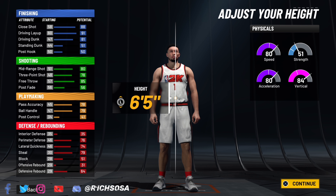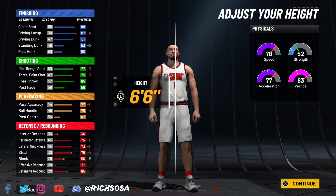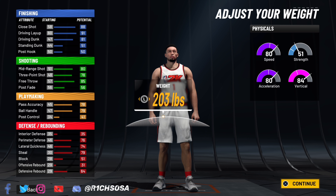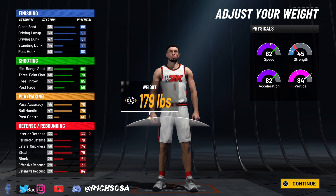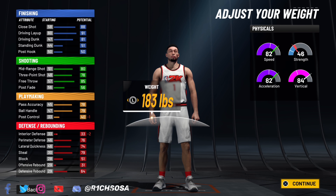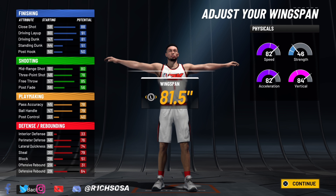To guarantee the best animations, pick the finishing and shooting pie chart — the one with a little more blue than green. For the physical profile, I want to guarantee we're going to get the contact dunks, especially with that 80 vertical. So I'm going with 80 speed, 80 acceleration, and we hit the 80 minimum vertical needed to get those animations.